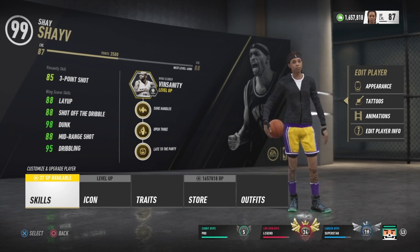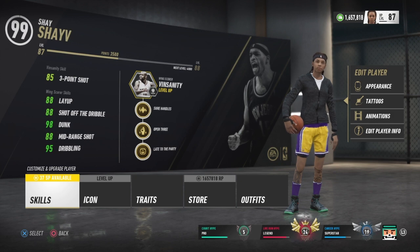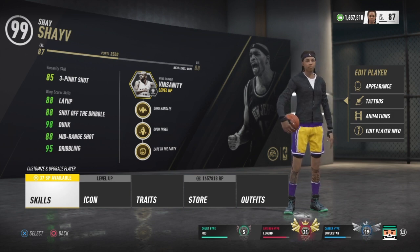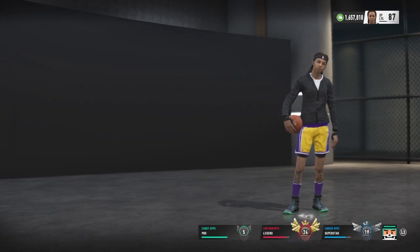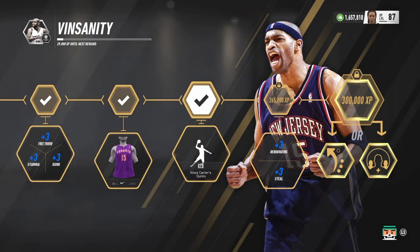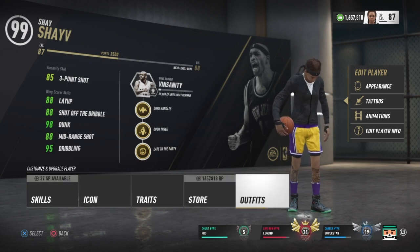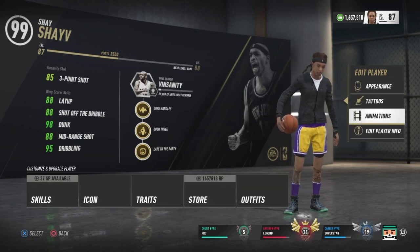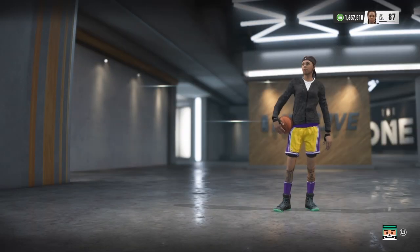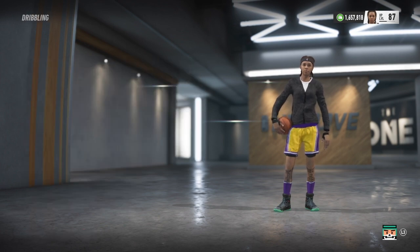Some of these combos I'm going to show you — if you don't have a 95 dribbling you might not be able to do them. Don't quote me on this, but you might have to be at least an 88. I play this build when I feel like dunking on people — it's that all-purpose build where you can dribble, shoot, dunk, do pull fades, and play good defense.